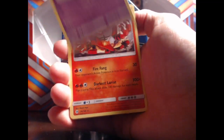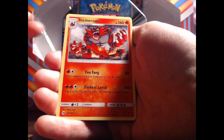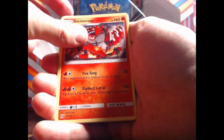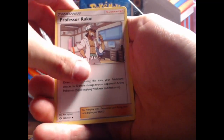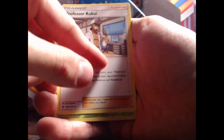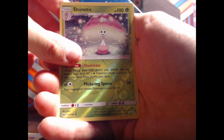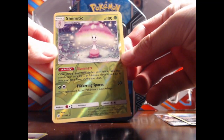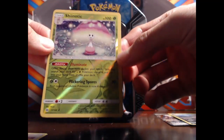We've got Cutiefly, Joltzy I believe — that's a cool Pokemon I've never seen. We have Ensorcerer or something like that, Grass Energy, Repel, Golbat, Professor Kukui — he's in the game I think, yeah. We got Shinotic as our rare. Very cool colors — I like those pink and bright colors, very cool.